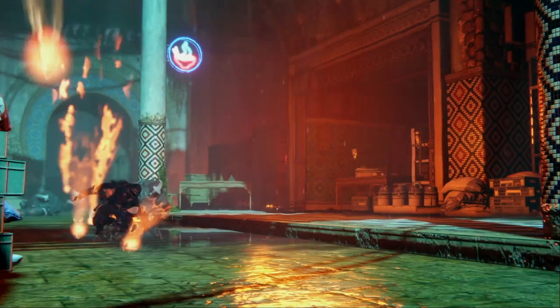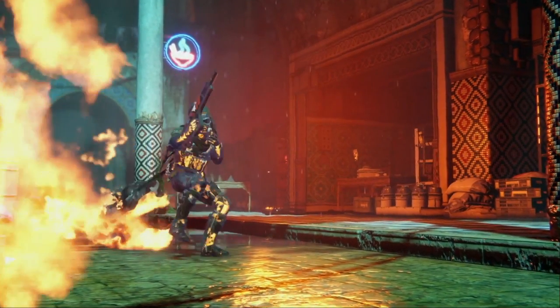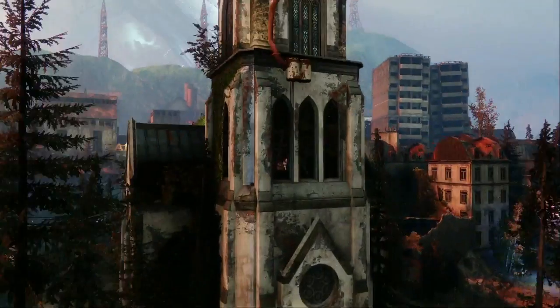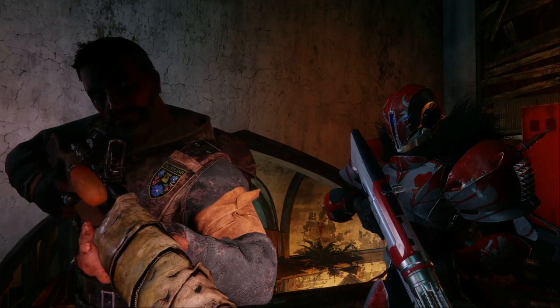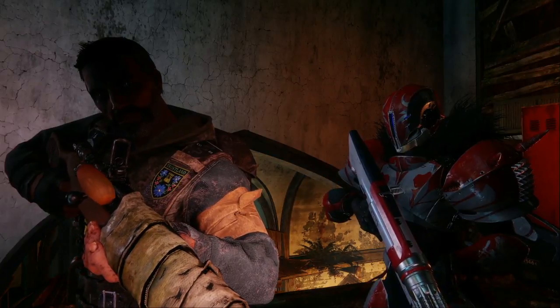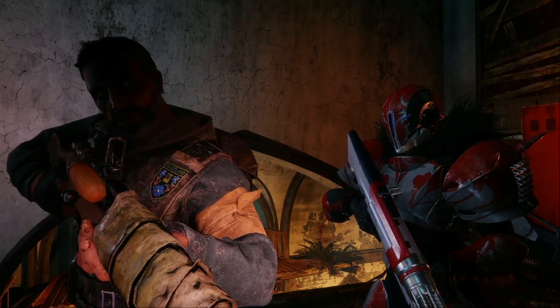We see a Hunter maybe shade stepping, or it looks like he tumbles differently — so it might be a new form of movement. Widow's Court appears as a playable space. We also see what looks to be an NPC — I say this because he doesn't have a helmet on and he's talking, giving some exposition.